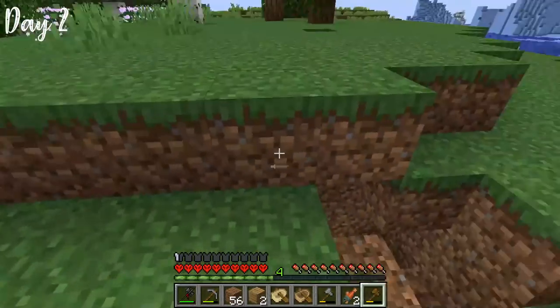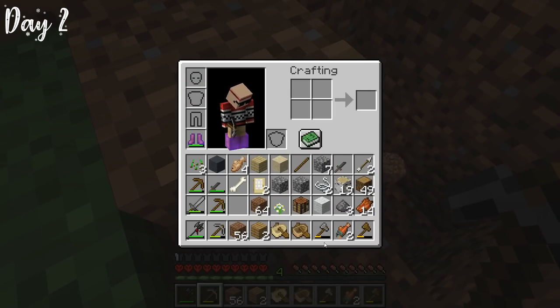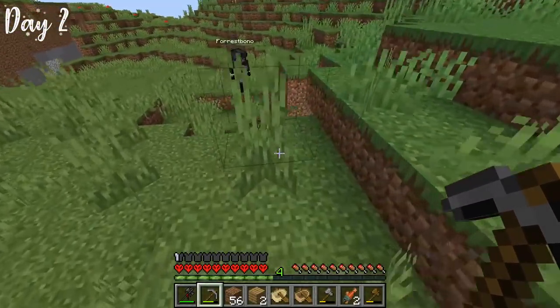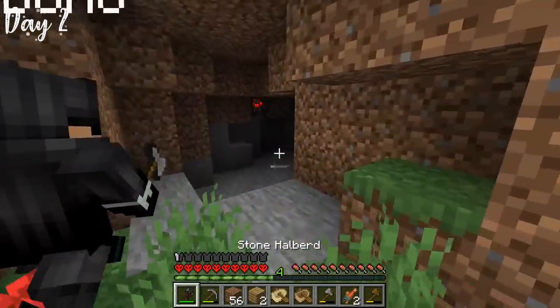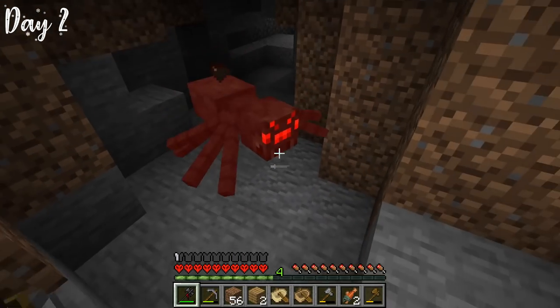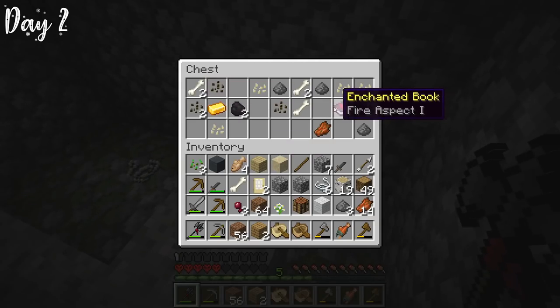Just to be safe, I called Forrest over to the hole — and he pointed out there was a completely different way in that leads directly to the spider spawner. I kind of felt stupid. Anyway, we found a spider spawner, and before I forget — there was a fire aspect one book in there. That is a W.